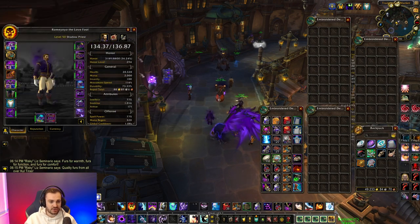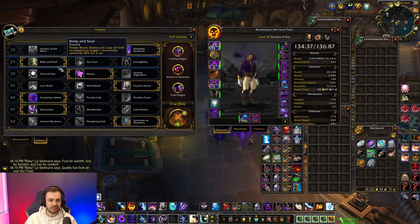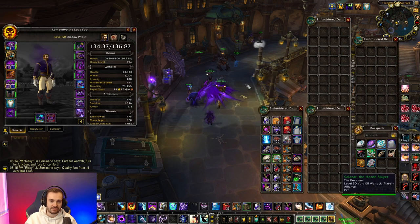In terms of actual gear, anything with speed on it is valuable. For talents, you want to take things like Body and Soul — that's going to help you out for sure — or any other class movement speed perks or talents. Definitely go for them.